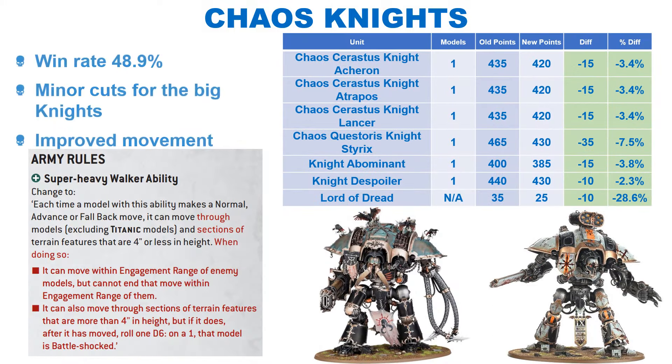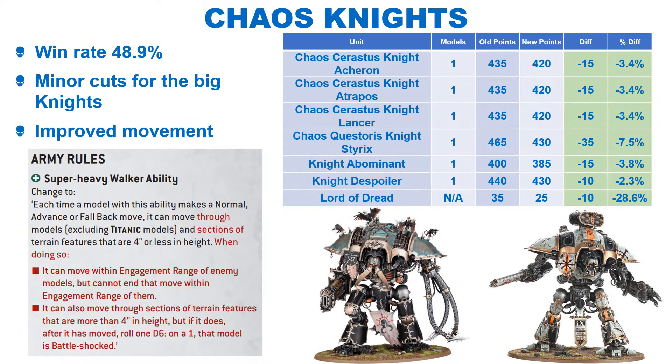The Chaos Knights have had some minor changes to their army rules. Their movement is improved as they can now move over any terrain with a low chance of being Battleshocked if it is over 4 inches high. They have also got some minor buffs to the big knights and a decrease for one enhancement. None of the points decreases are very big, but as they run a win rate of 48.9%, they were not super in need of assistance. I would imagine they will remain around the same level or see a slight increase in their win rate after these changes.